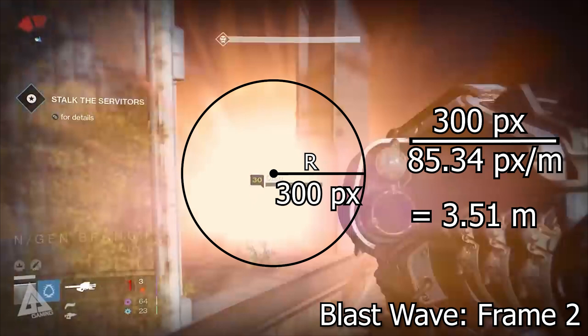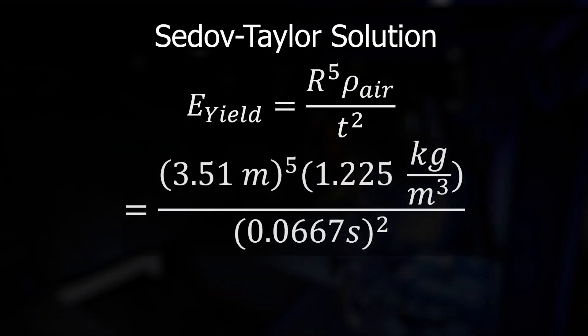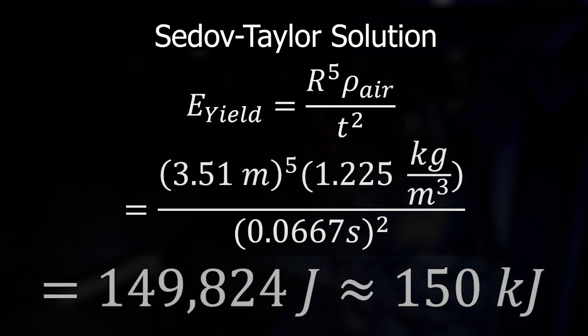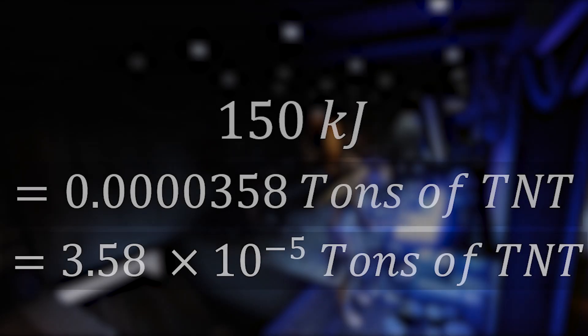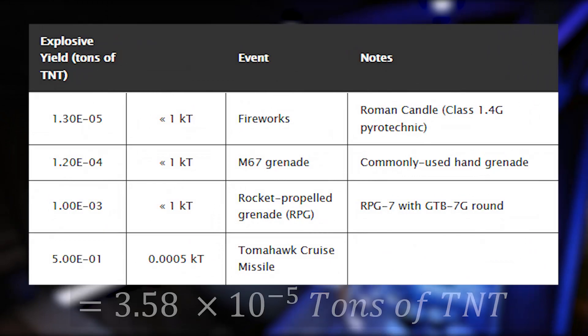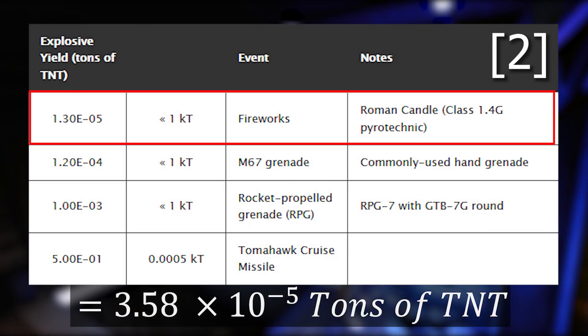And just like that, we're ready to plug in the numbers to get the power of the explosion. Our explosive yield is 149,824 joules, or about 150 kilojoules. Seems like a lot, but if we convert it into tons of TNT, that makes it about 0.0000358 tons of TNT. We can see how that compares to other explosions — oh, that's right on par with a Roman candle. A Roman candle.